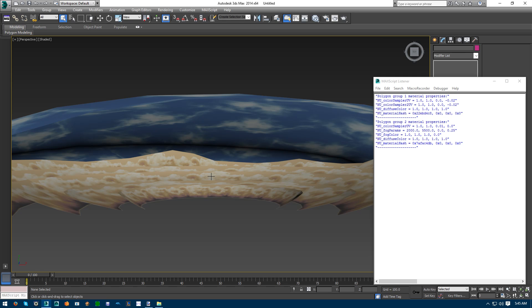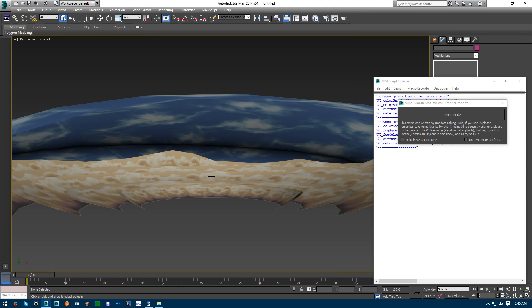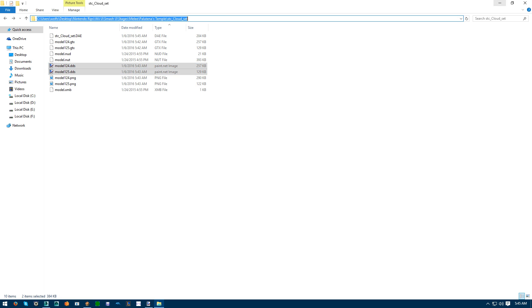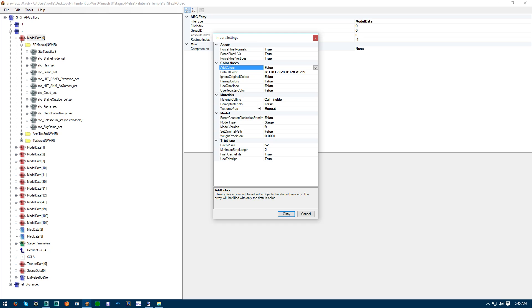The export has DAE, but with these you want to change the settings from Y-up to Z-up. With these materials, you would want to have them set as false for remap materials, because each material has different values for its diffuse color, texture scale, and position. So it's best to keep it as false.